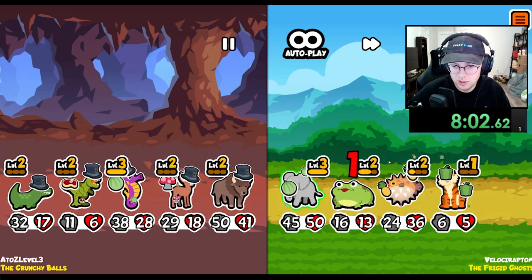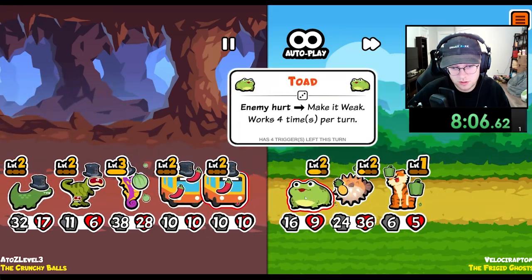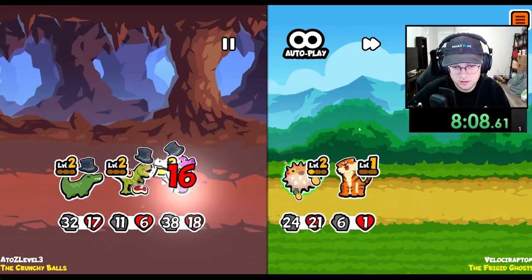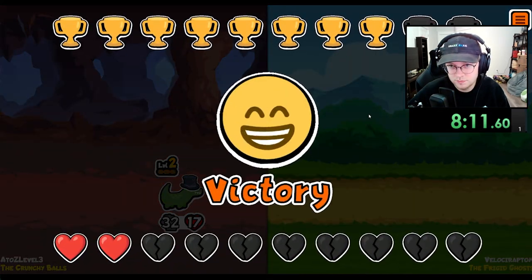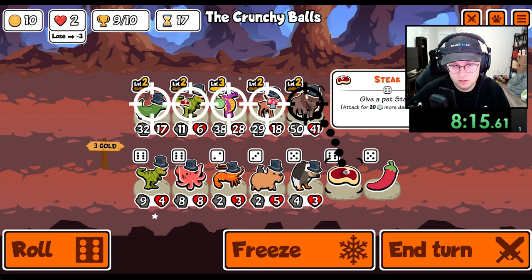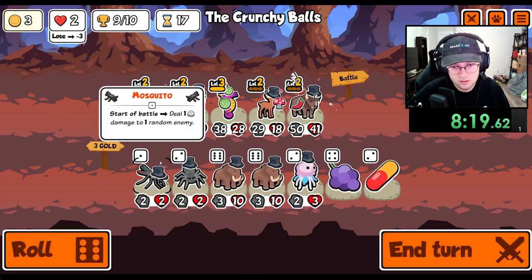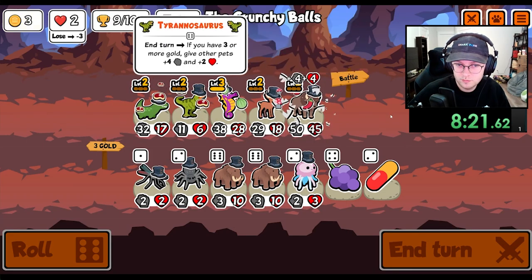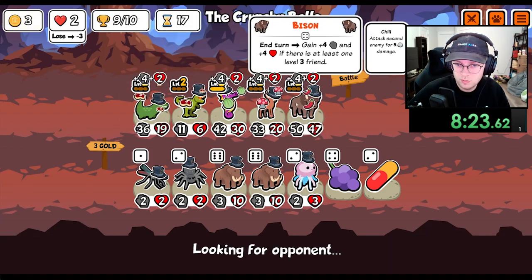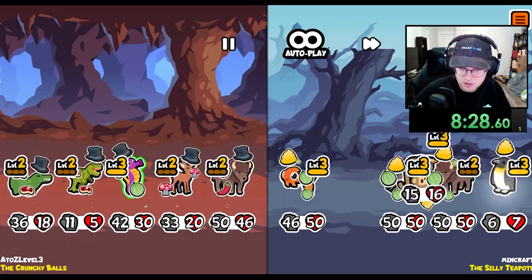We kill the penguin. So I guess we do shift the toad behind the elephant, which is pretty good. Do that and that. The chili might be good for whatever we move to the second slot — like a vulture or something. We move a monkey, so it doesn't matter.